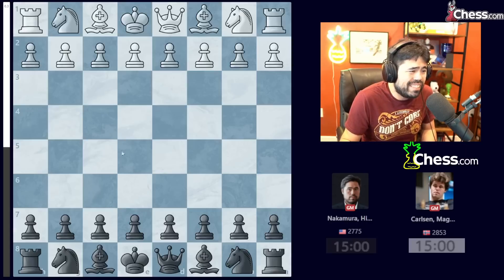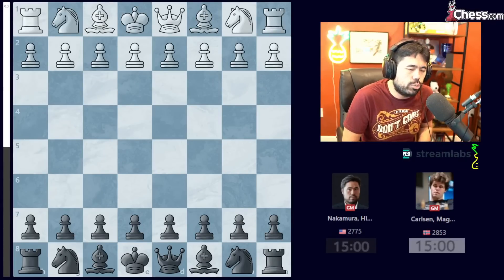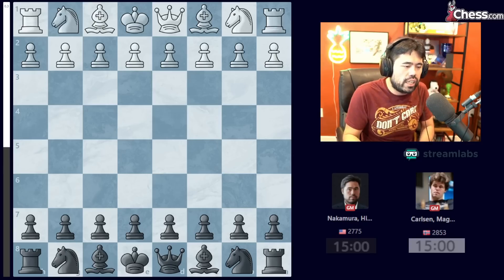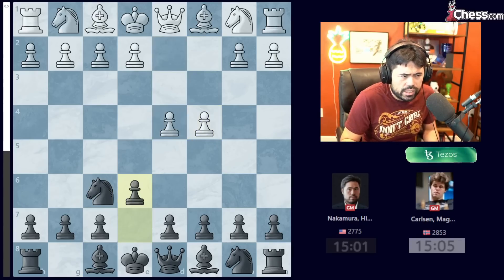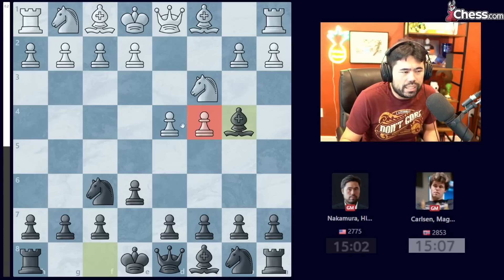First game ends in a draw with the white pieces, and now we're in the second game where I have the black pieces. It's very, very dicey in match situations in the final game when you have the black pieces, but you just try to stay steady. Magnus plays D4, Knight F6, C4, E6, Knight C3, and now I play Bishop B4 — we have the classic Nimzo-Indian defense. Magnus plays E3, I castle, and he goes Bishop D2.